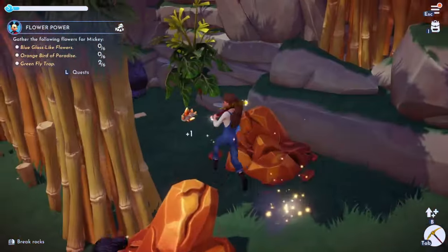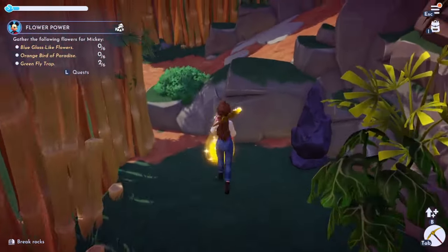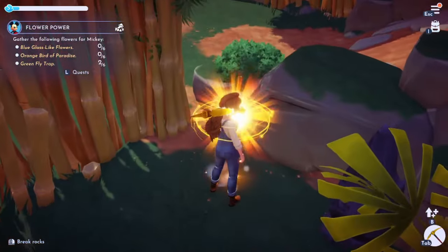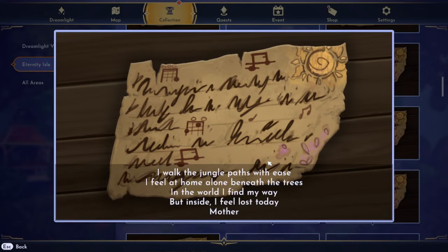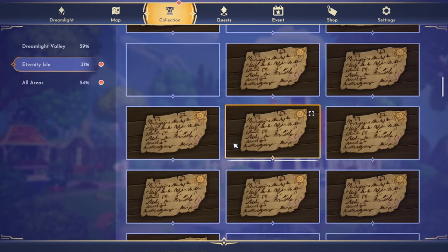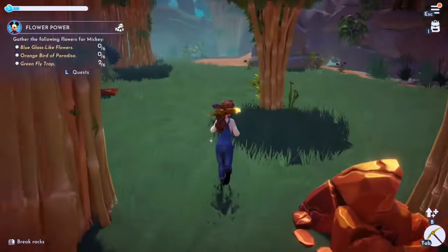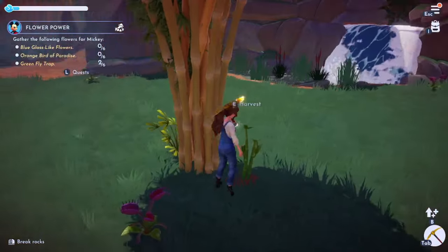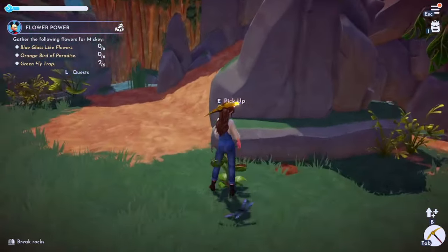Found a page over there - let me see what we've got. It's a memory! A song lyric: 'I walk the jungle paths with ease, I feel at home alone beneath the trees. In the world I find my way, but inside I feel lost today... Mother.' Okay, interesting! Getting all the bamboo for my little capybaras too.